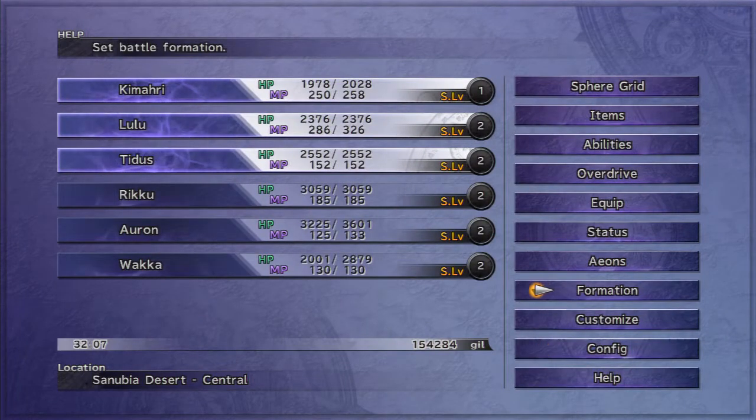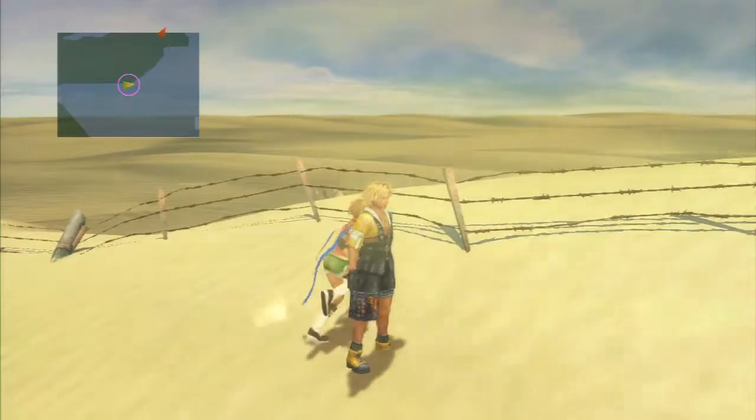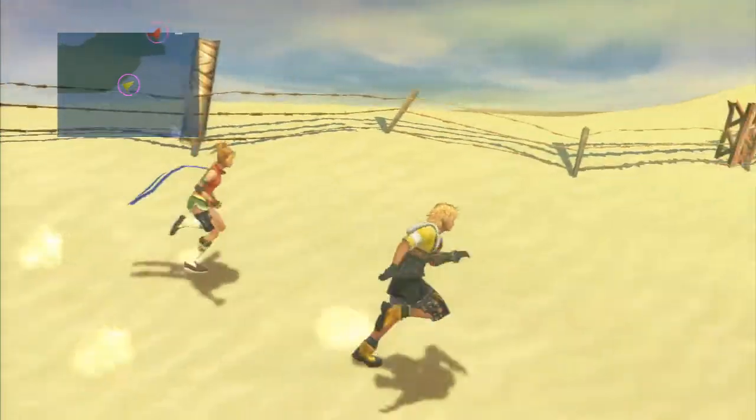One thing I may have forgotten to mention about fighting Zus is that you want to take them down below 25% HP as quickly as possible. As long as it's in the air it will eventually start to charge up — when its wings start to glow, you need to knock it below 25% before its next turn, or it will unleash Sonic Boom, which sweeps the entire party for over a thousand damage each. One way to mitigate that is by using a Power Break on it, which makes dealing with them quite a bit easier.